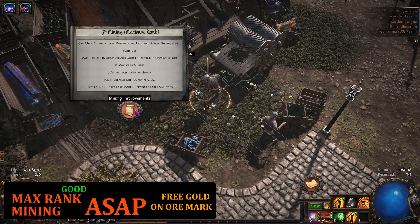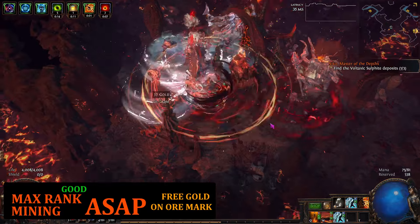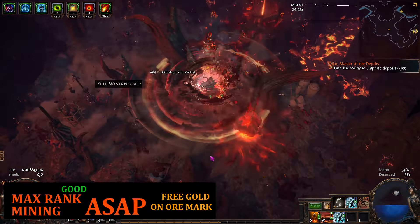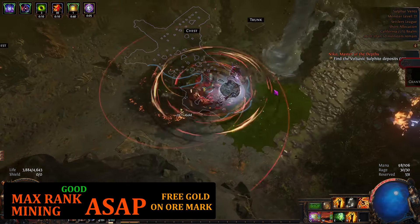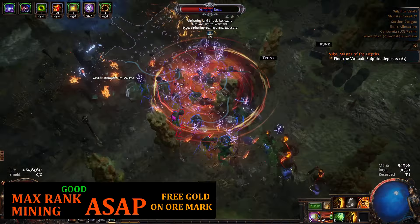The last thing to note is to make sure you level up your mining camp to the max as quickly as you can. The final upgrade makes it so that whenever you collect ore, you get an equal amount of gold. By the time you're in red maps, you're getting 500 to 1000 ore from those basic nodes, so having a fully upgraded mining camp nets you 500 to 1000 gold on top of what you're already doing, as long as you're engaging with the league mechanic.